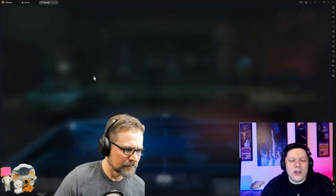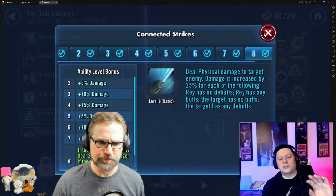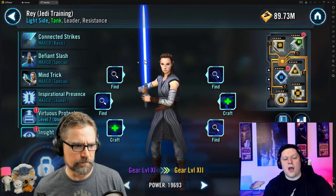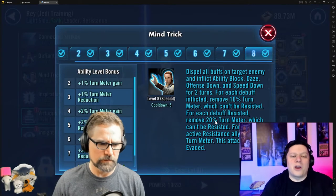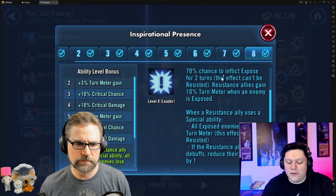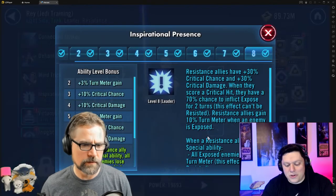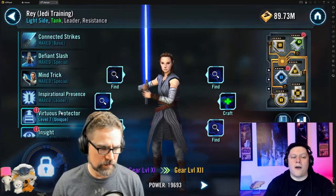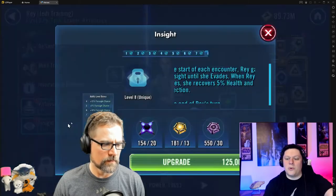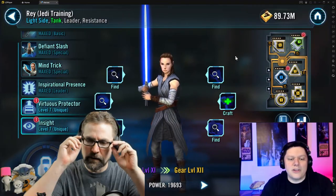Rey's modding fully depends on her dear friend BB-8. BB-8 is going to give her 16 turn meter. The whole goal of the team is BB-8 does a wiggle and the very next character to go is Rey, because you want to give her the turn and then she does her little hand wave — steals turn meter, ability blocks, whatever she wants to do on that first turn, and then she gets going.